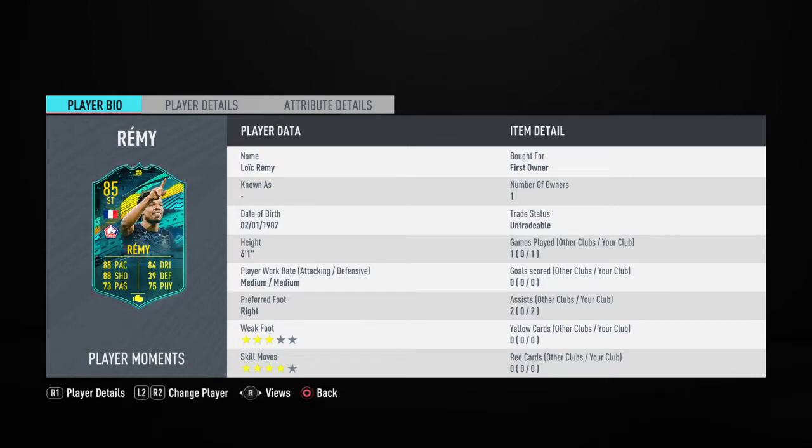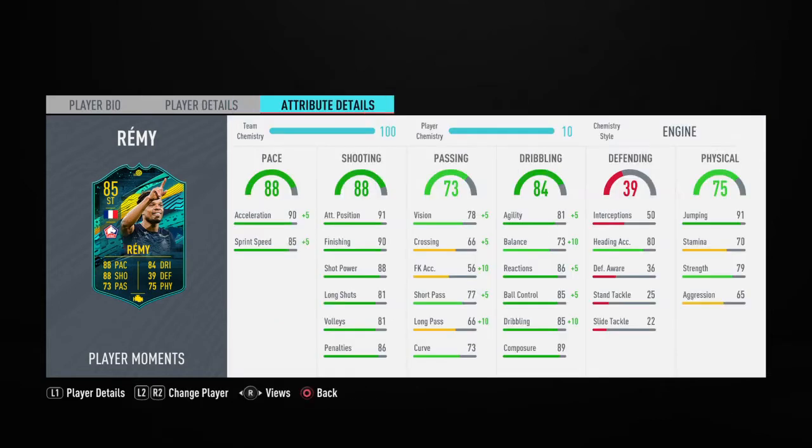Yes, it's three-star four-star, but that doesn't matter at all. His height is so good — it's like Haaland basically, but a cheaper version. He's got 88 pace, 88 shooting, 73 passing, 84 dribbling, and 75 physical — not bad.